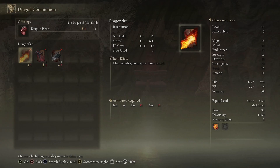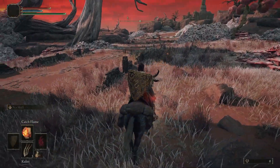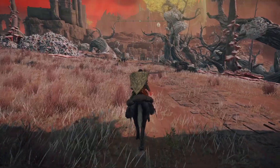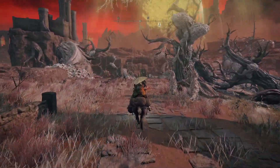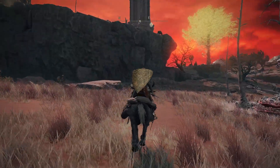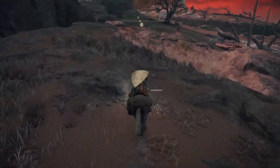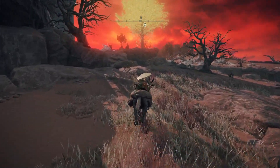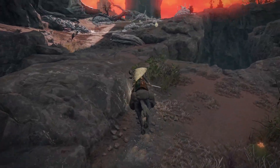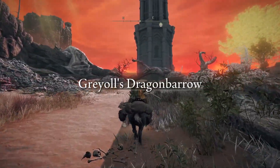Oh yeah — turn into a dragon, start spewing flame breath, etc. Now that's a bit better! You just need a bit of faith, bit of arcane, and a dragon heart to sacrifice to the altar. I think I know where we can get all three in one place. Back to Caelid, just around the corner from the fluffy dragon. This time we're heading north — straight up the road, ignore the prawns — the real thing to keep an eye on is this tower, Dragon Barrow. That's our destination.